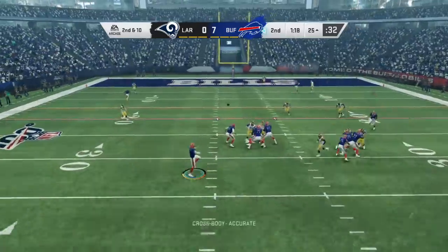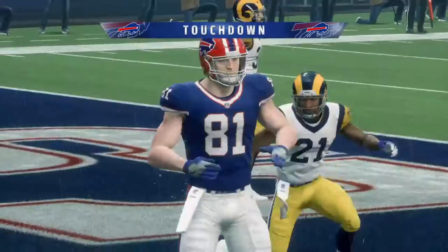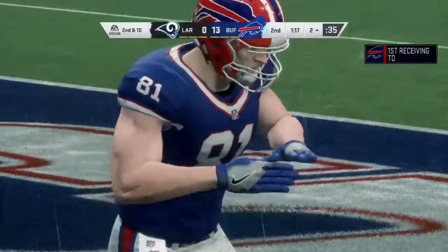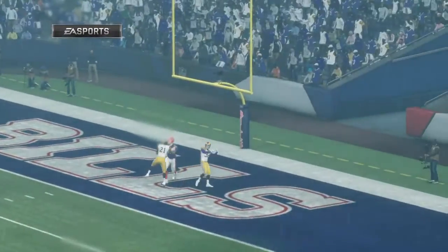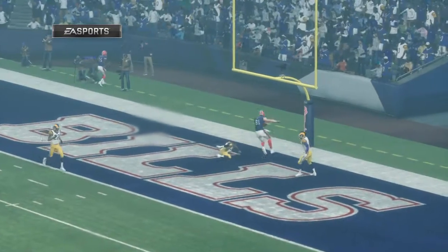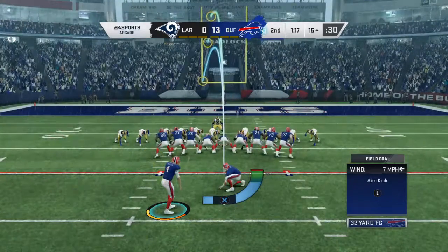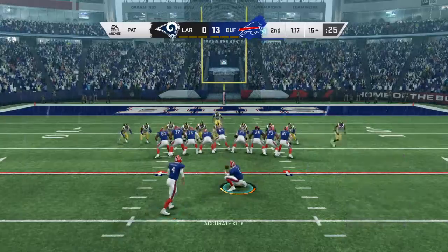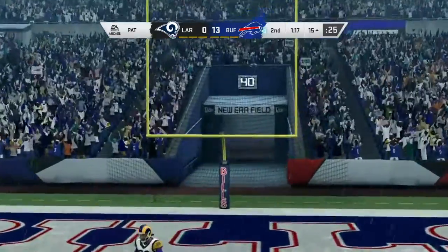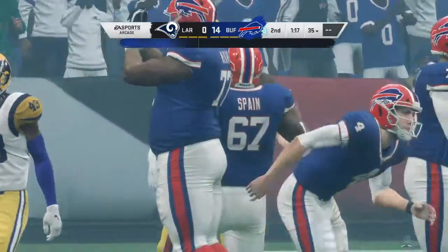Allen throws on second and 10, and this is caught for a Bills touchdown — 25 yards for the score. And the Bills will add on to their lead. It was a tight window — he knew he had to rocket that thing in there, and he got it done. When you're able to complete one like that, your confidence has to just go sky high. Tight window, zings it in there despite excellent coverage — result: touchdown. Footing always a concern, but the extra point is up and good. It's now 14 to nothing.